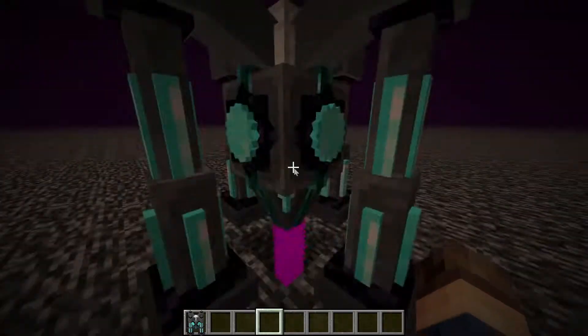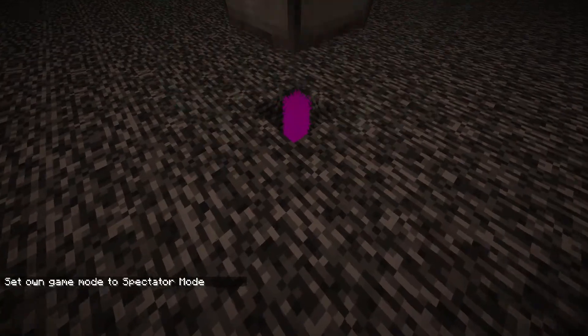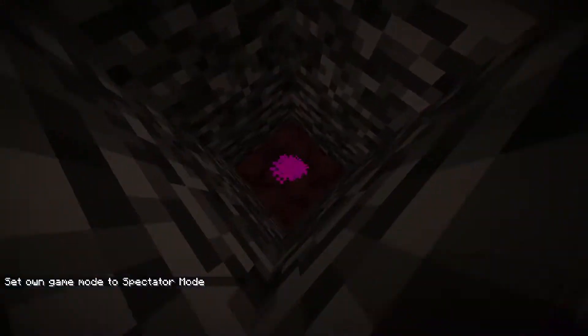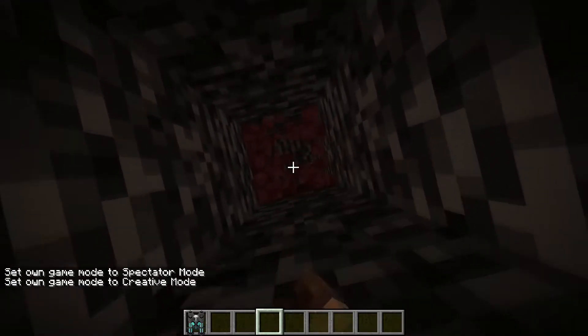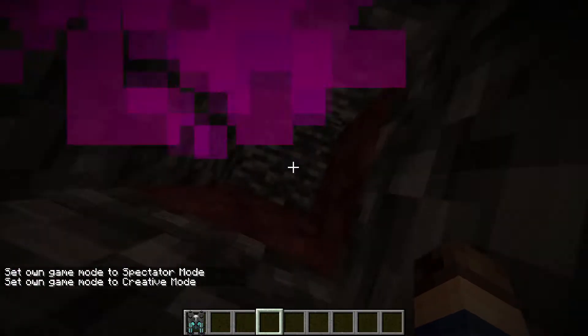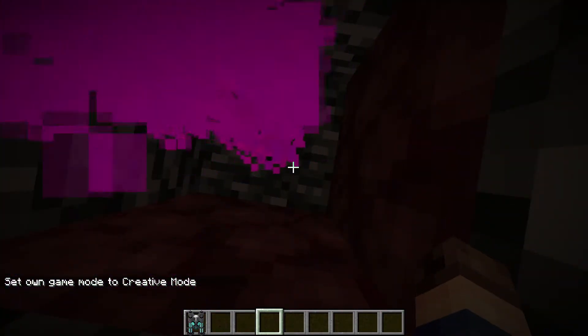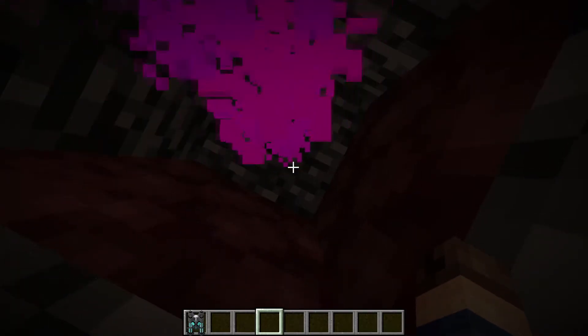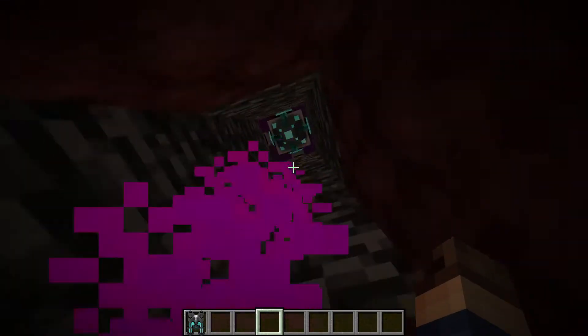It can shoot, I believe, four or five blocks down. It will just slowly cut through the bedrock, but we hit netherrack, so we'll need to remove the netherrack before we can begin working on the next bedrock, because there can only be air between the bedrock that we're breaking. And just like that, we have gone in through the bedrock ceiling.